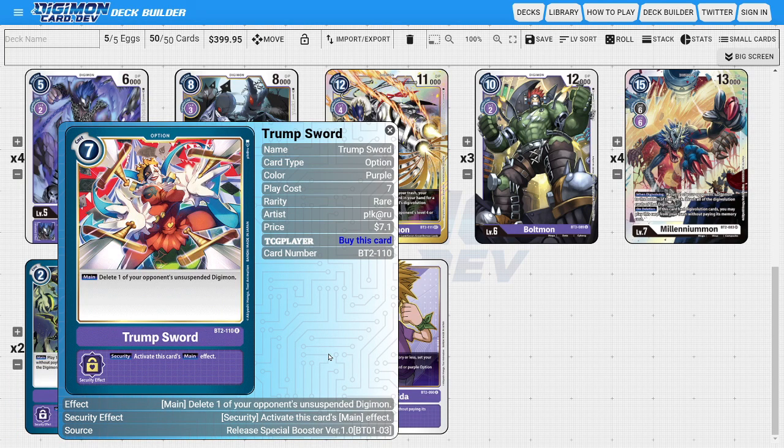The last option card is two copies of Trump Sword. Trump Sword is essentially purple's Gaia Force — our hard removal card. If the opponent digivolves into something unsuspended, we can use this card to straight-up delete it. It also has a nice security ability of activating its main effect, so when it's checked in security it can delete one of the opponent's Digimon, potentially saving us from lethal positions.